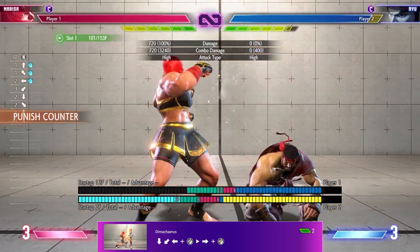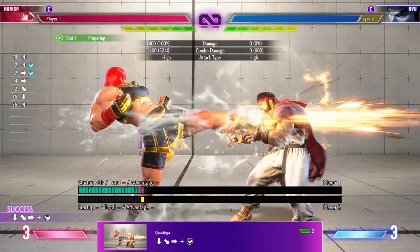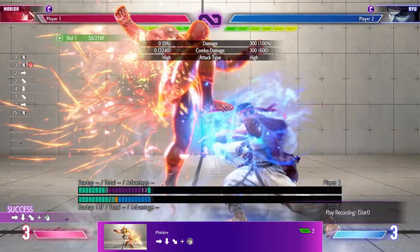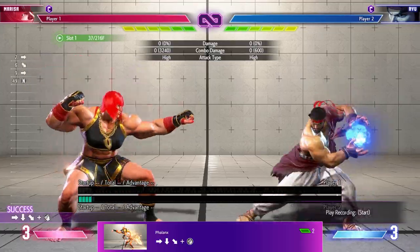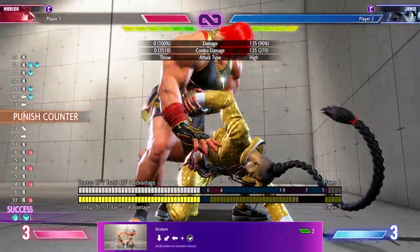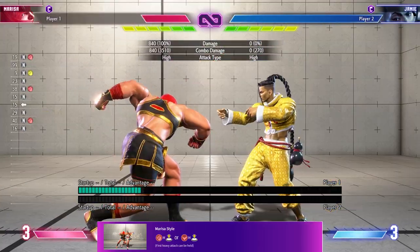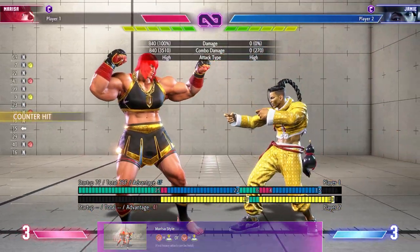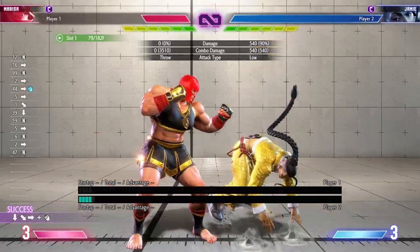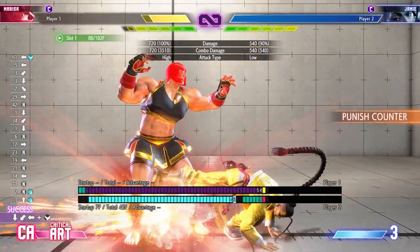If they want to jump in on you, be sure to use light Demachiru as it can beat most air-to-ground options. If you're having trouble getting in, you can utilize Quadriga — although it's negative on block, if you space it so that the tip of your foot hits on block, you'll be relatively safe. Phalanx is projectile invulnerable, so it makes for a good round-start option or to punish someone fireballing at close range. When you knock someone down, if they like to mash, use Skeutum to discourage them. Using Marissa's style with heavy punch, if spaced correctly, can get the full charge and continue your turn, so be sure to utilize that as much as you can. Her weakness — just like her Greek fighting style — she literally has an Achilles heel: all of her armor moves can be beaten by low attacks, so be sure not to rely on them too often.